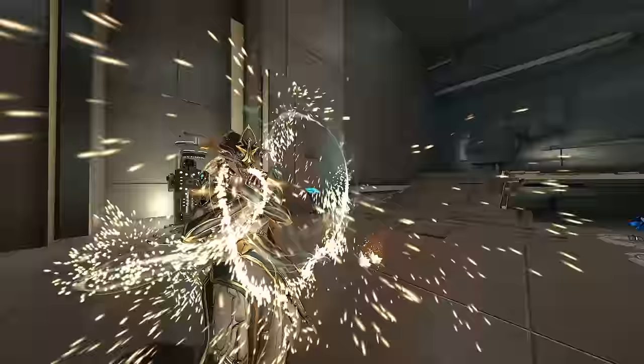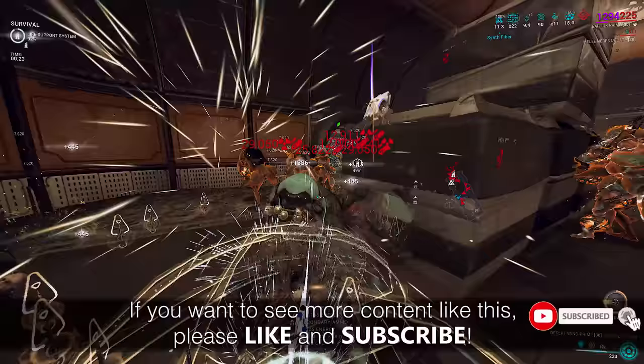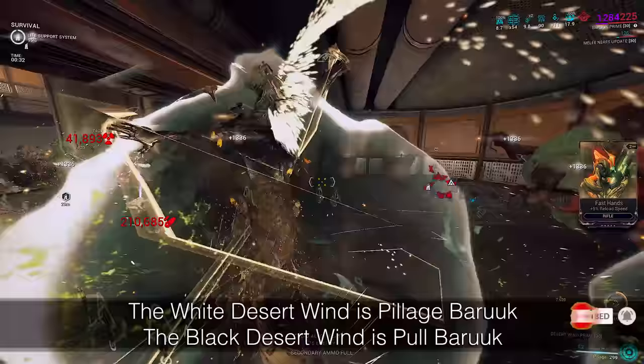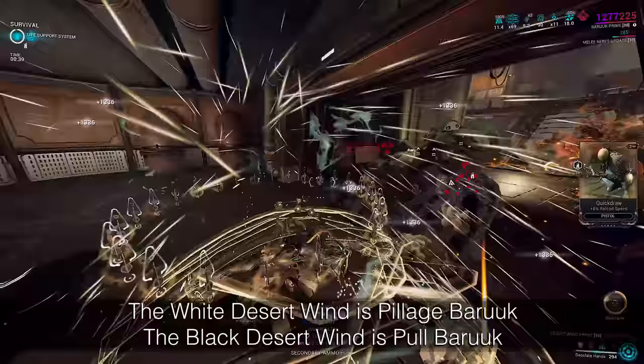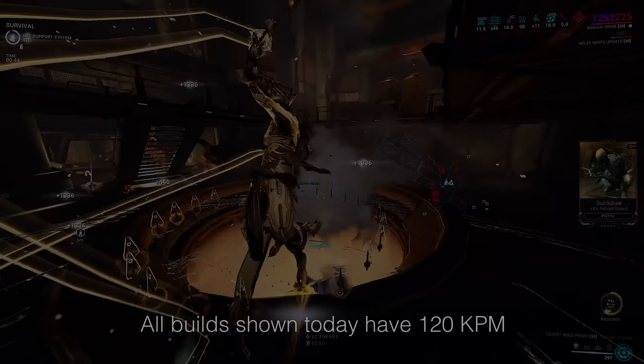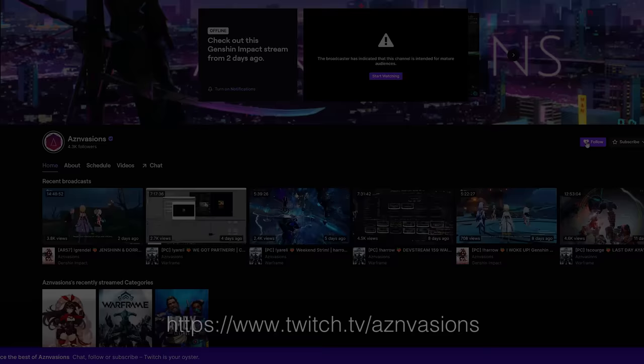Hey everyone, welcome back — it's finally here. I've been streaming non-stop the last few days, but if you stopped by you've probably already seen these new Baruch builds as well as the other seven projects I finished. It just takes a ton of time to edit and post them up. If you want to catch my builds as I make them live, come stop by on Twitch — I stream at least five days a week. Today we're going to be looking at an almighty pull and an infinite red crit Baruch.